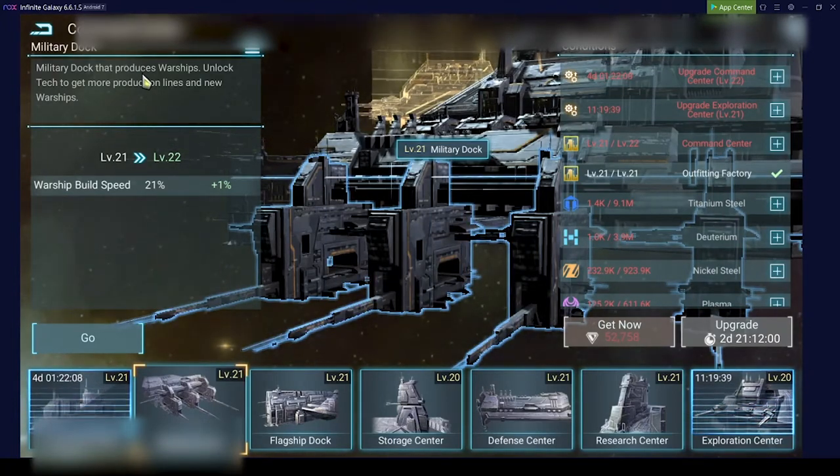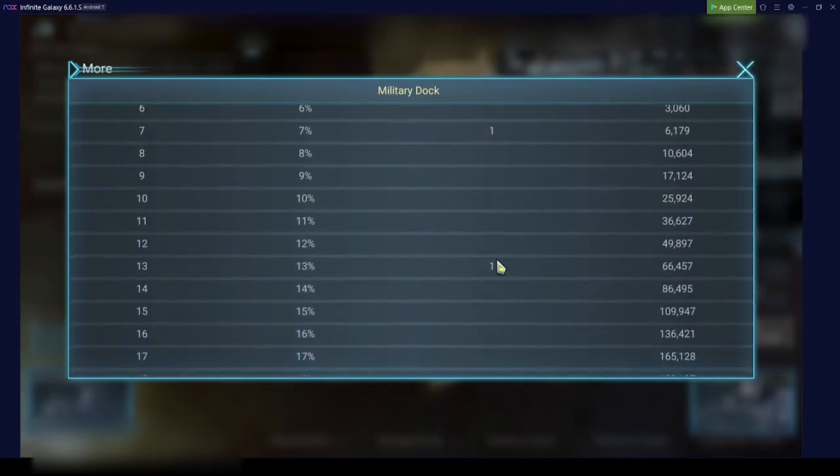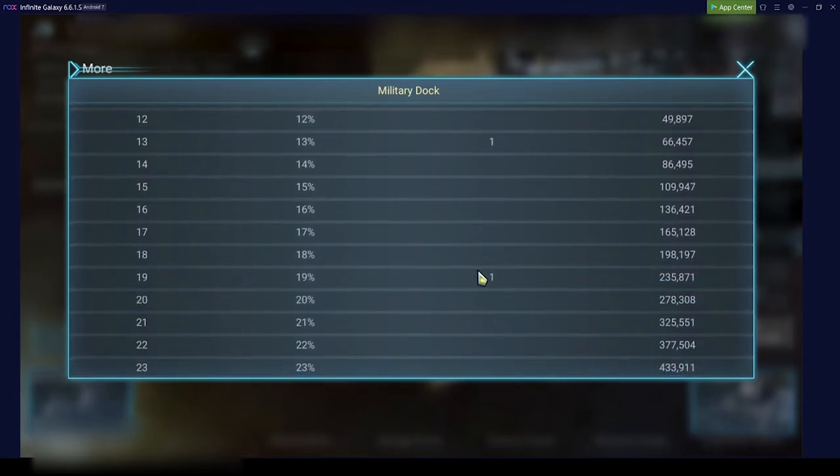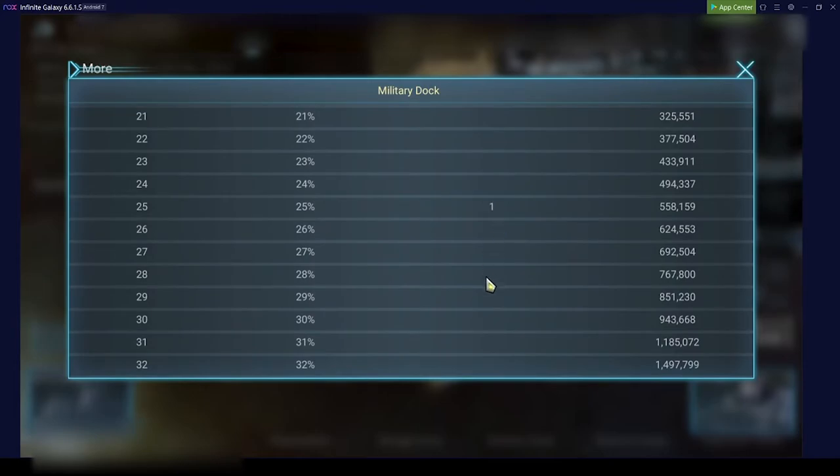The military dock is required to produce warships. A very important thing to note: at level 1 you have one warship build queue, at level 7 you get another one, at level 13 a third one, level 19 the fourth one.